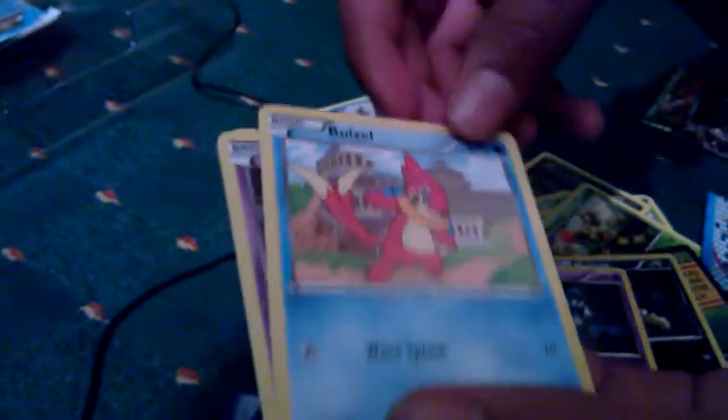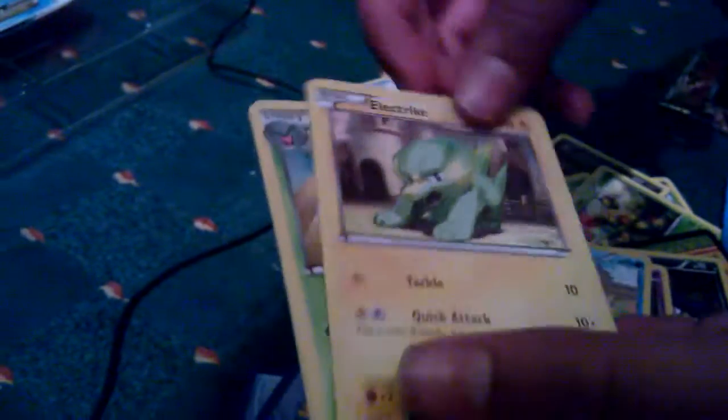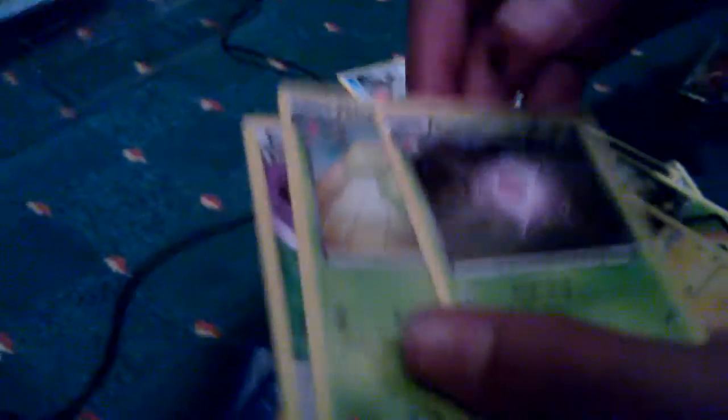The final pack. Please be something good — at least a holo. Did it feel different? I didn't really. Mewtwo, Golett, Weasel, Drifloon, Electrik, Cascoon, Skiploom, and a Blend Energy. Reverse: Torchic. And the rare — a Milotic Holo. If it helps, it looks nice. So that's alright, I guess.